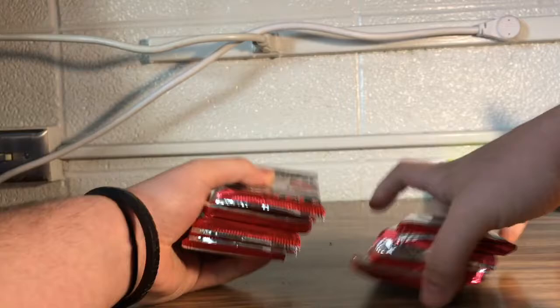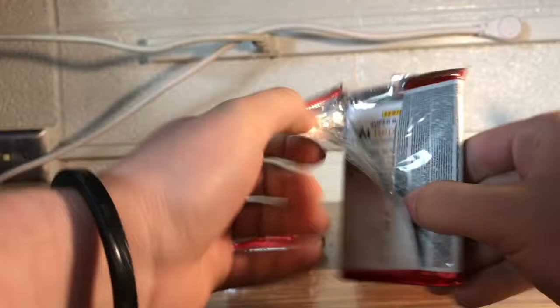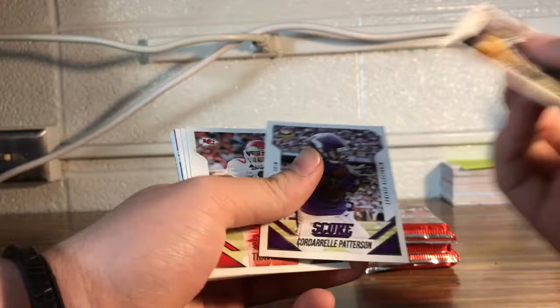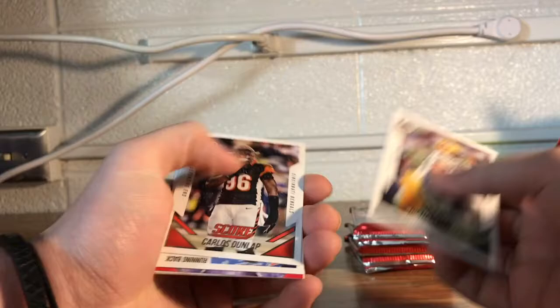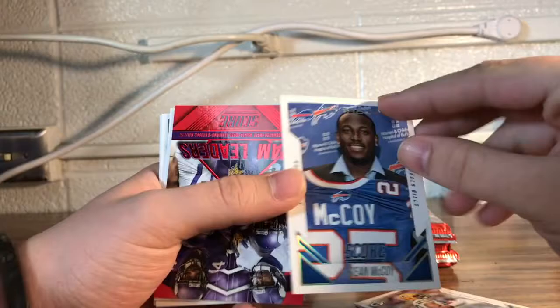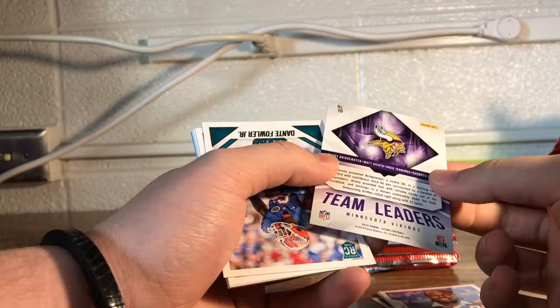I think that one's a big one, so let's start with the left stack and get going. I've never opened 2015 Score — I'm pretty much solely on Topps. So we'll see what this looks like. The setup has the position and team on one side and the name at the bottom. Nice looking cards. Cordero Patterson, Travis Castle, CJ Spiller — there's a Saints card even though he's not with us anymore, didn't really do much.